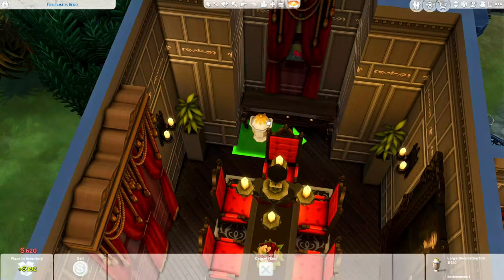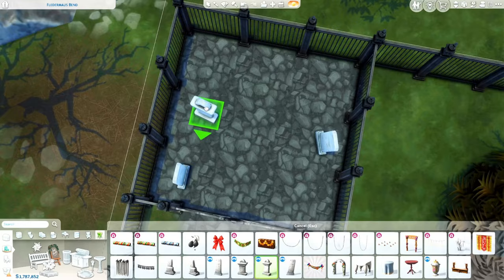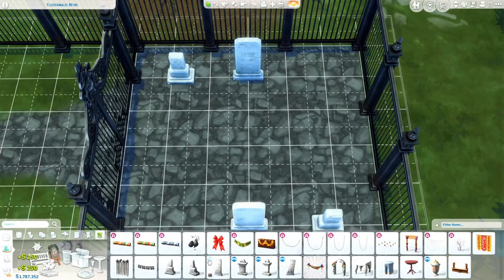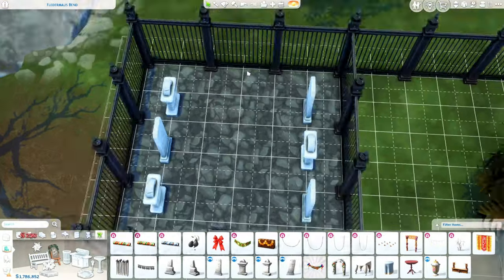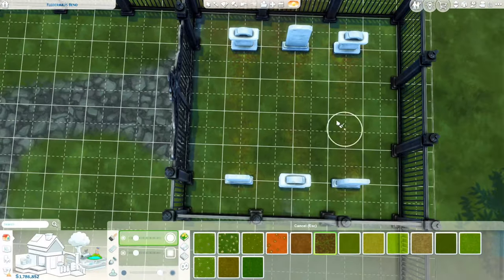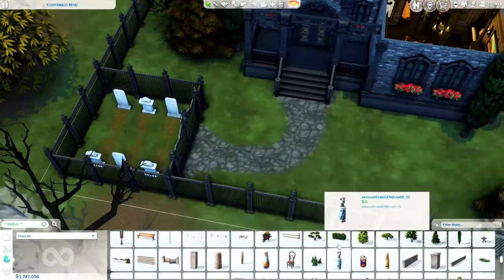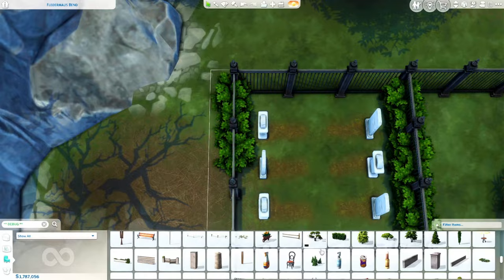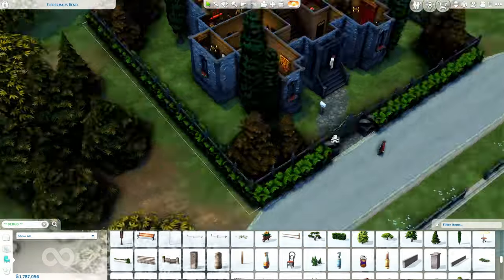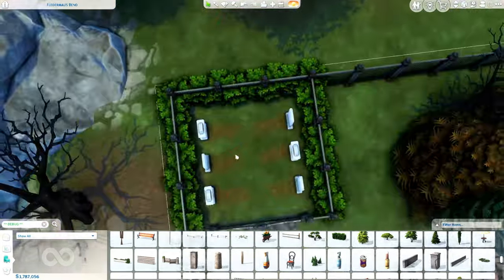Usually I do the landscaping first and then the furnishing at the last minute. I usually like landscaping best and really dread doing the furnishing — I'm just not good at it. But it was the opposite for this build. I did not love doing the landscaping. I tried really hard to keep it vampire themed and how it would look in this world, while also wanting it to look overgrown — dead but overgrown at the same time. It was kind of hard putting those two styles together, but I think it turned out pretty good.